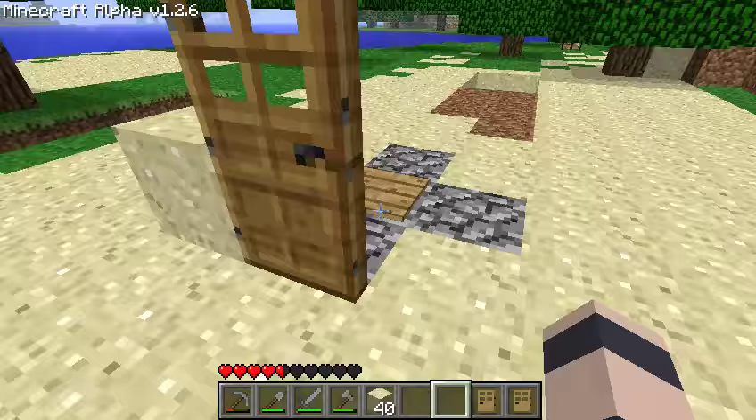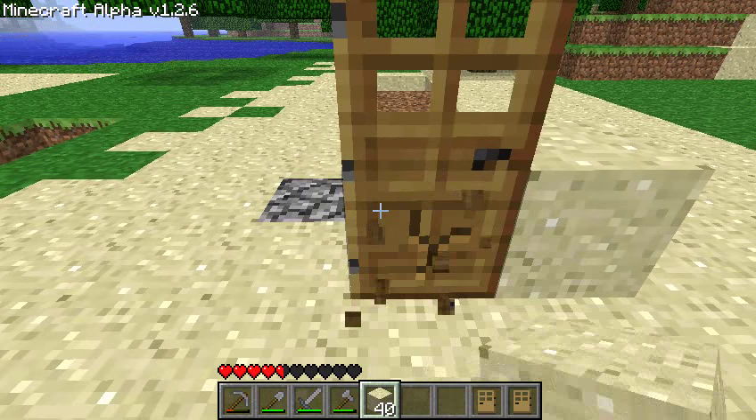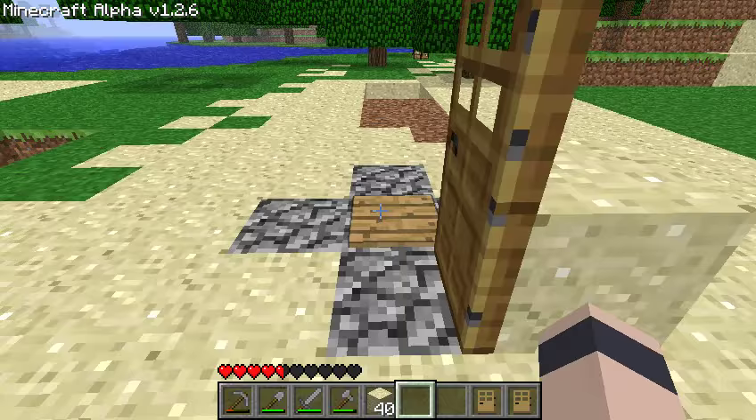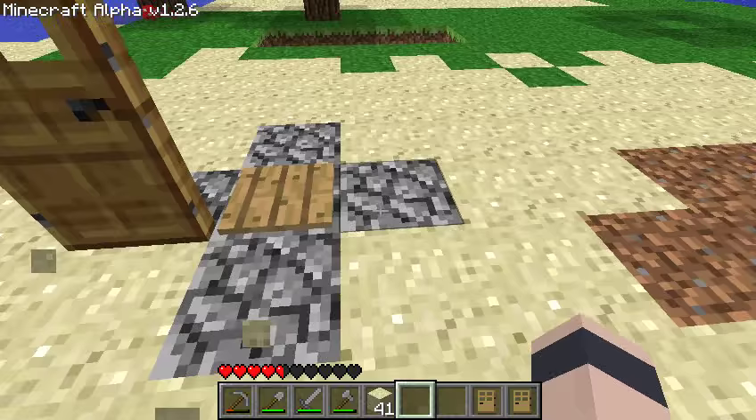That's a hole I dug. Okay, so that's the wrong way. We need the door hinge on this side — like that. So now the door is going to be open by default, and when they step on the pressure plate, it closes. Yeah, I think that's what I want to do.